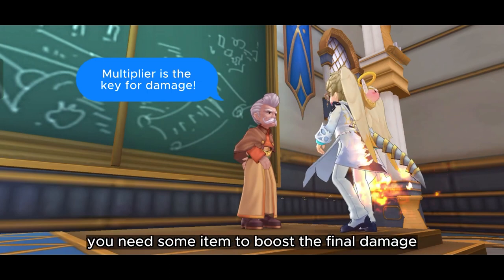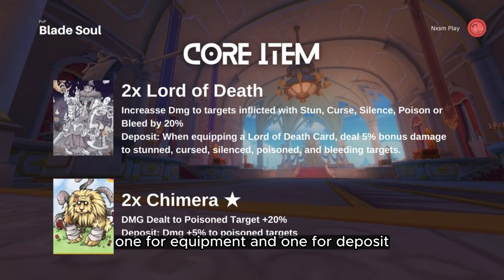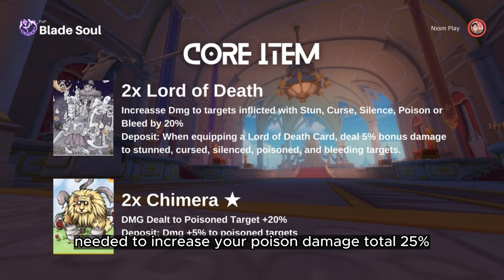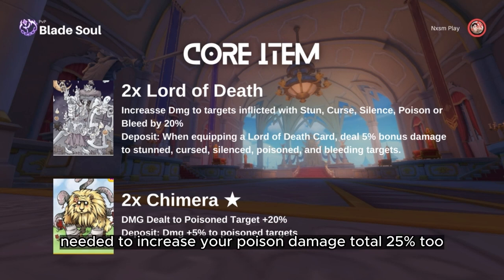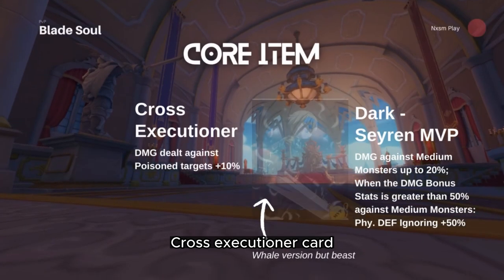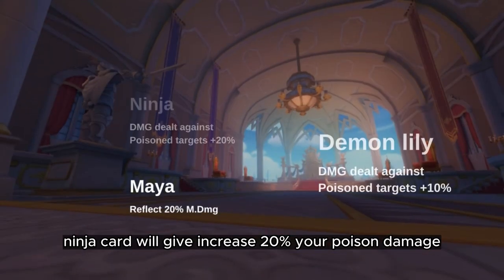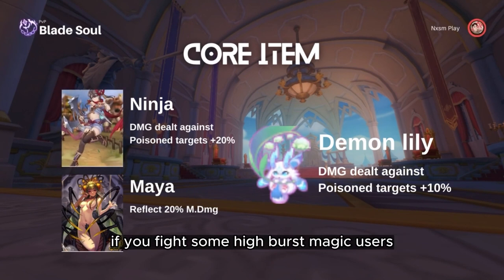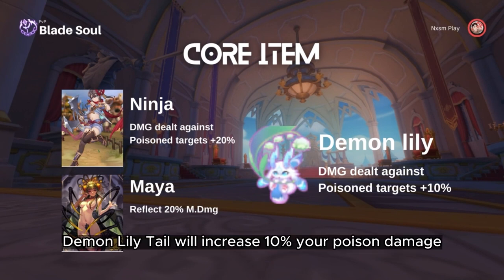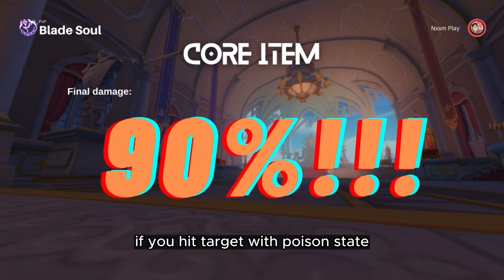To maximize damage you need some items to boost final damage. Here are the core items you need. Double Lord of That card — one for equipment and one for deposit — needed to increase your poison damage, total 25%. Cross Executioner card increases your poison damage by 10%, but is replaceable with Dark Seren card which gives the highest impact for SBX if you have it. Ninja card increases your poison damage by 20%, but is replaceable with Maya card if you fight some high-burst magic users. Demonily Tail increases your poison damage by 10%. In total, if you use this set you will get an extra 90% final damage if you hit a target in a poison state.